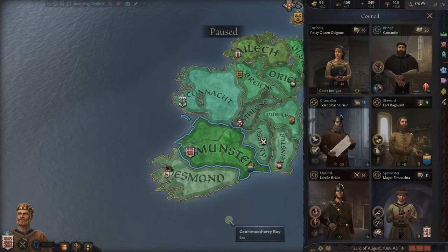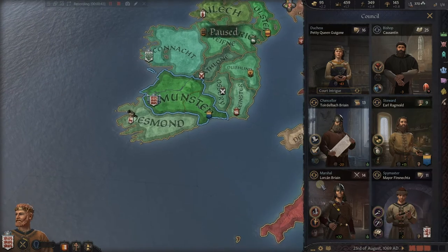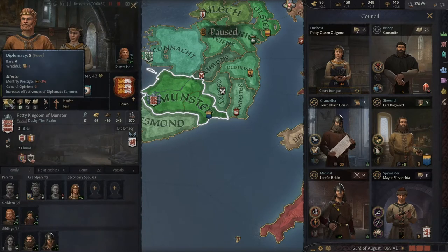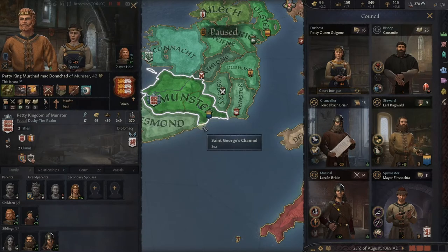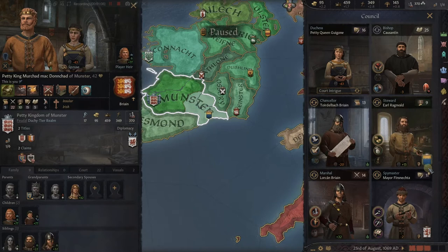What does the council do? It helps you rule your realm. The five counselors down here correspond to the five player skills, whether they be playable players or non-playable characters. Those five skills are Diplomacy, Martial, Stewardship, Intrigue, and Learning. If you look over here we have Diplomacy, Martial, Stewardship, Intrigue, and Learning. They're a little different order but it's the five player skills. These counselors you're able to pick and replace, and they will be helping you rule your realm through their skills.